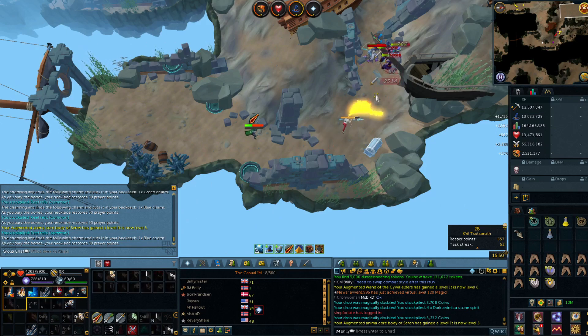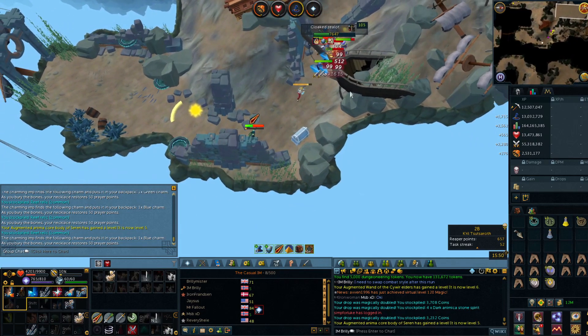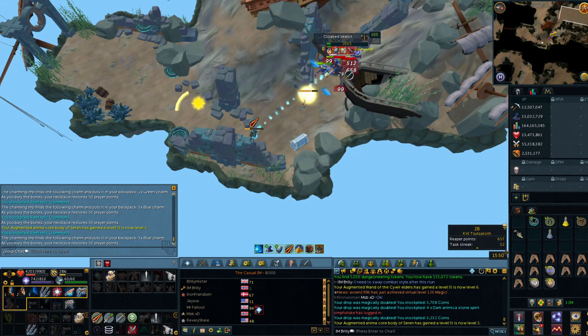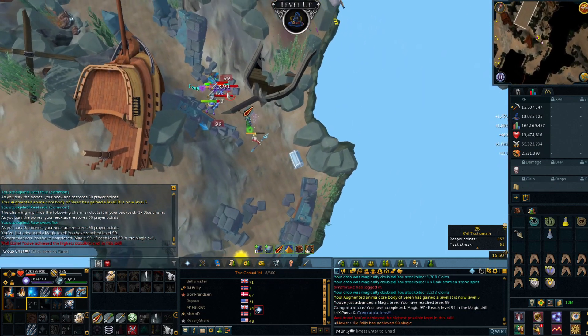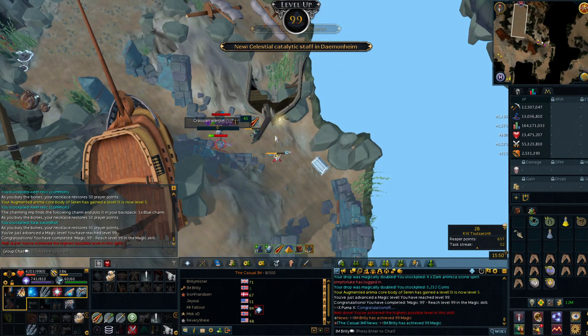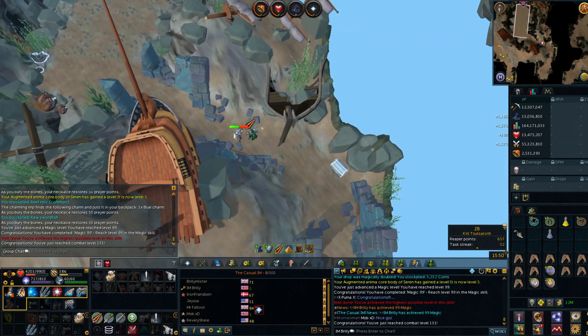Getting myself ready for the broadcast. Okay, I didn't get it that time - we will kill someone else and then I should get it. 1.7k XP to go, it should be this one. Come on, die and give me a level. There we go - 99 Magic! That means I got it right at the end of the run as well which is awesome. So I can now go and change combat style and do it with melee or range.